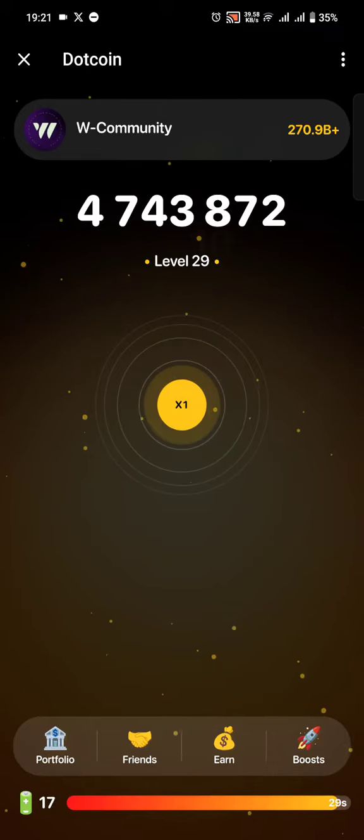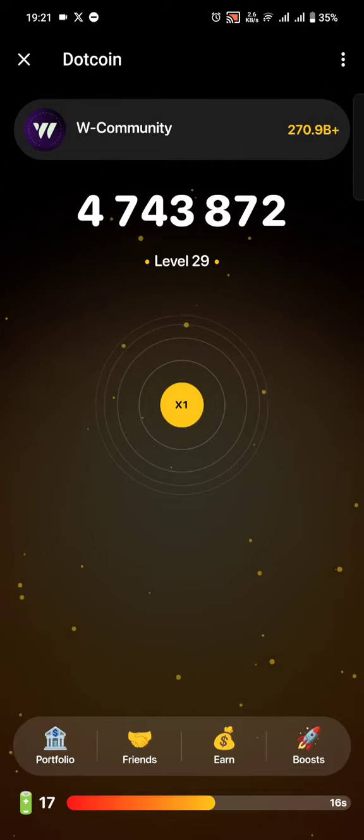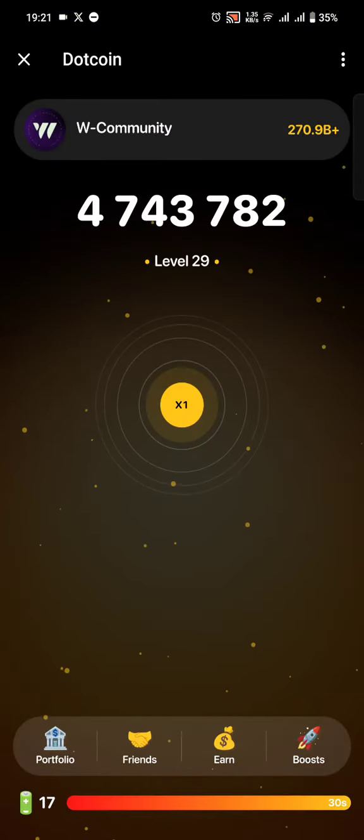Every day you have a certain number of battery icon attempts — currently 17. So it means you can tap up to 17 times, with each game running from a multiplier of one up to a maximum of four. You can also invite your friends to get more tokens.